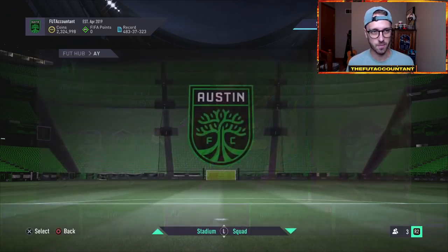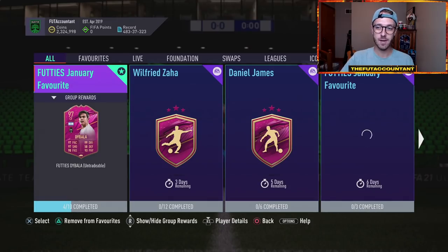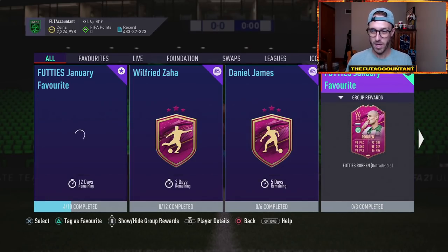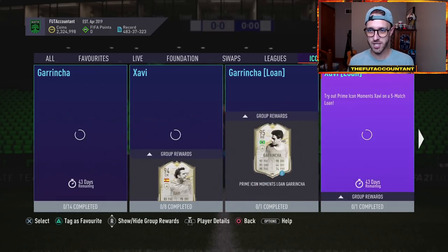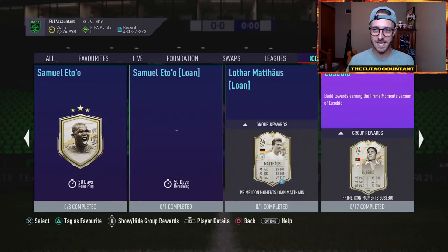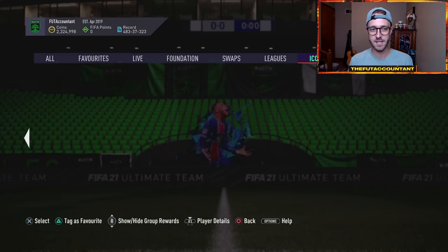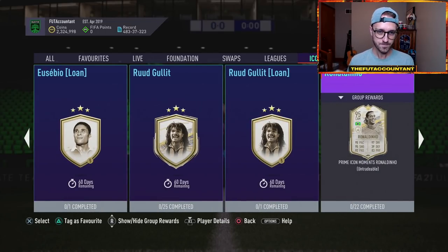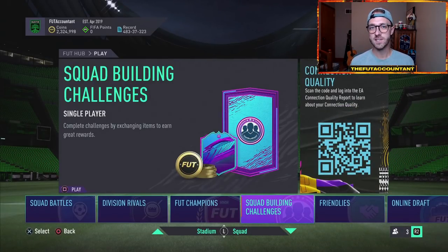I really think that upgrade packs today could help out with that. I also want to talk about the content we had yesterday with the main man Robin getting a nice upgraded card — that's a nice item. Also, potential icon SBC today. The man hyped up to be getting an SBC today is Mr. Cruyff. Last week people predicted correctly with Ronaldinho, and I think people are really expecting to see a Cruyff SBC today on Sunday.